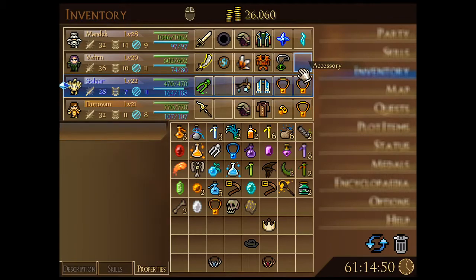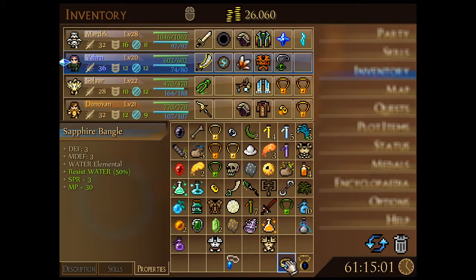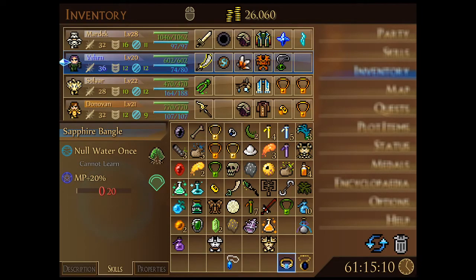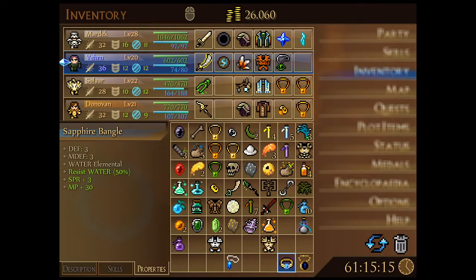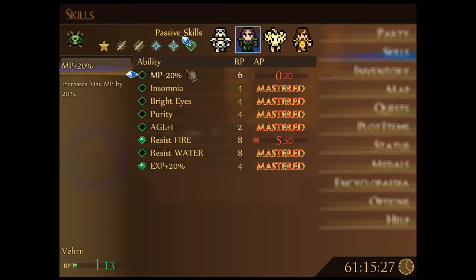We're not sacrificing anything on the spirit front because Verne's current helmet has plus one spirit. We'll lose a little in strength, vitality, and agility but that's an okay sacrifice. Now that we've gotten rid of the candriathope, there might be something else to put there to boost spirit. The sapphire bangle gives three magic defense, three defense, plus 20% MP, and plus three spirit - the MP almost doubles when he throws that on.